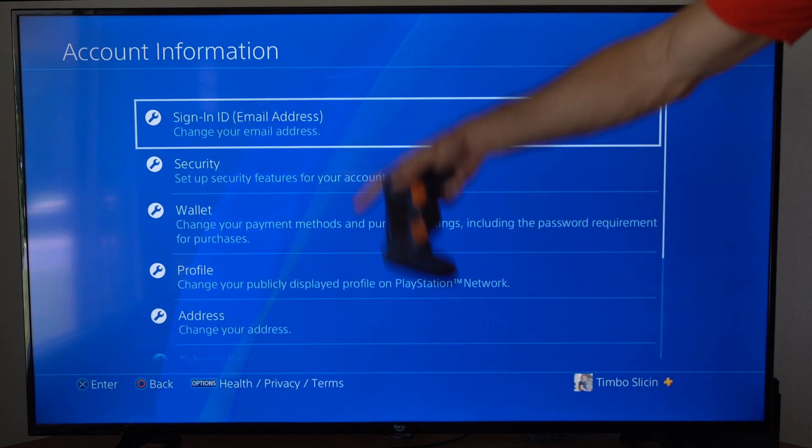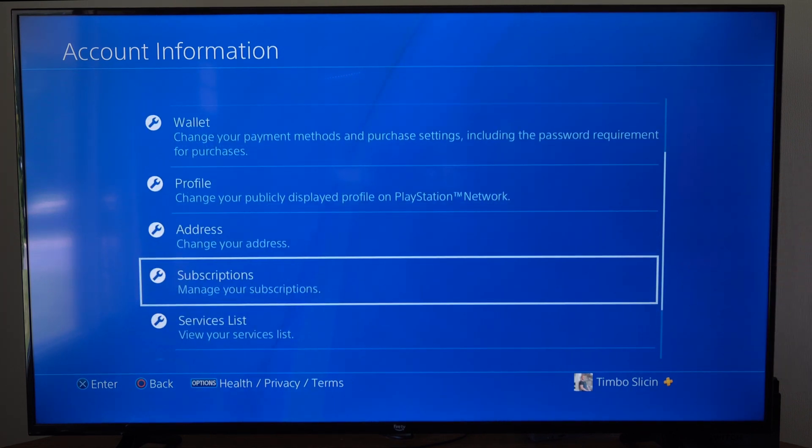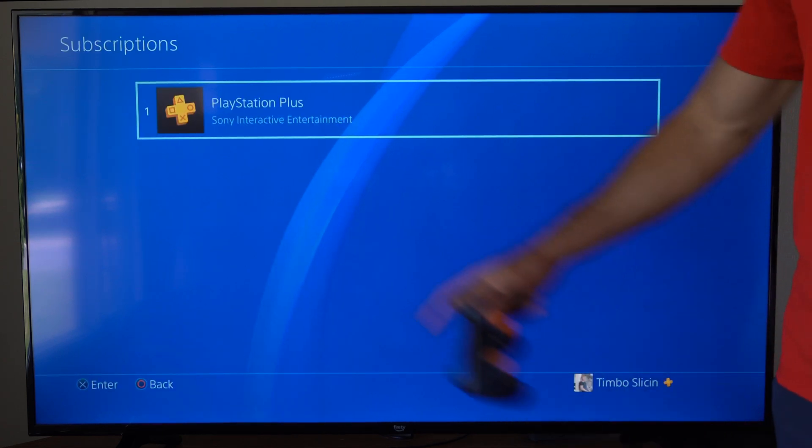So it says Account Information — let's go on down to where it says Subscriptions, Manage Your Subscriptions, then choose this, and you should see PlayStation Plus under here.